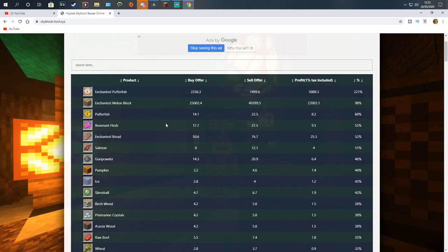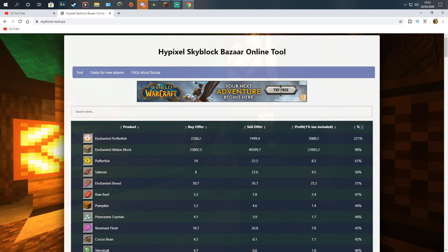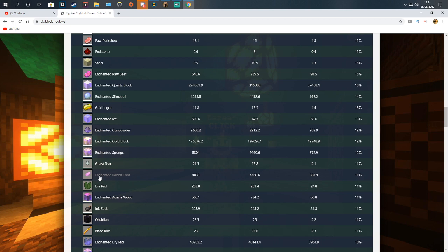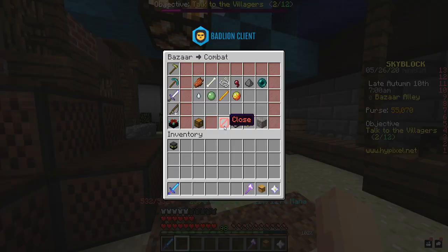I'm going back to the website to pick something new and show you how you can make money from different items. I'll refresh the page and sort by percentage again. Raw beef won't really work — not very high demand. Dark oak could work but not much profit. Fish probably not. Gunpowder is still there but it's not actually that good anymore after the undercutting. Scrolling a bit more — enchanted ice at 70 coins per. We're going to try that; it's a step up from what we were doing before.